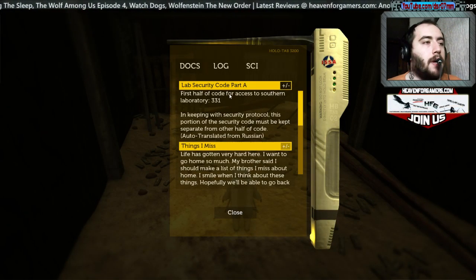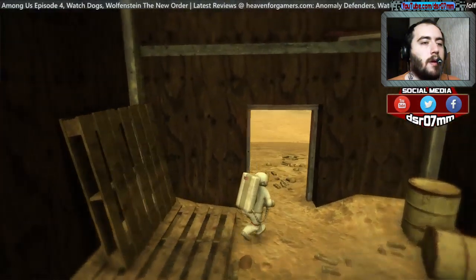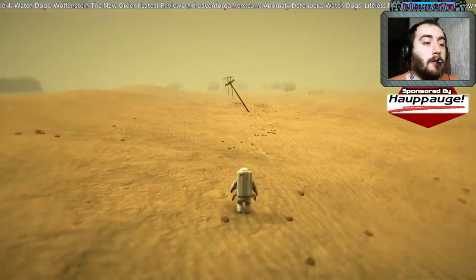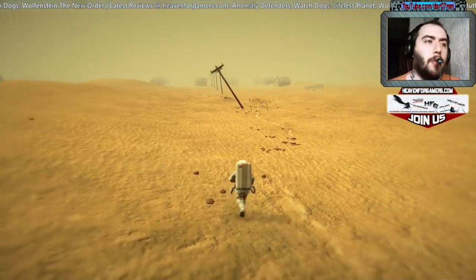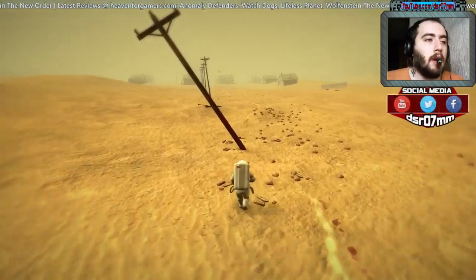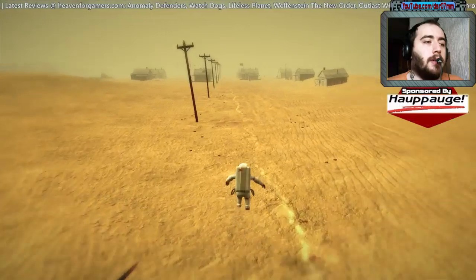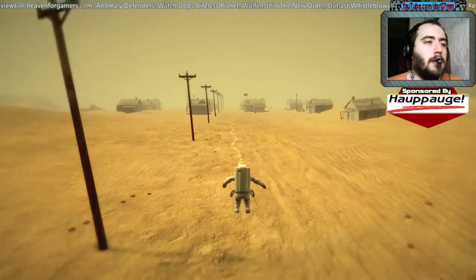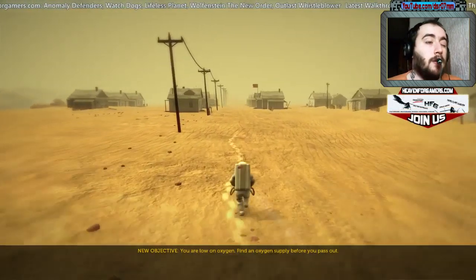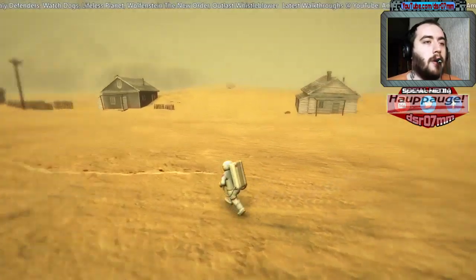Lab security code part A — first half of code for access to the southern laboratory: 331. Hopefully this is not a spoiler, but this part was available in the beta. When you play this part for the first time it takes approximately 140 minutes, but now that I know what I need to do I'll need like 40 minutes. Hopefully that's not a spoiler, but I thought you should know.